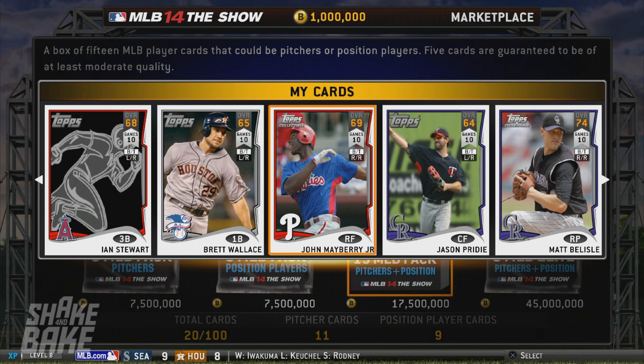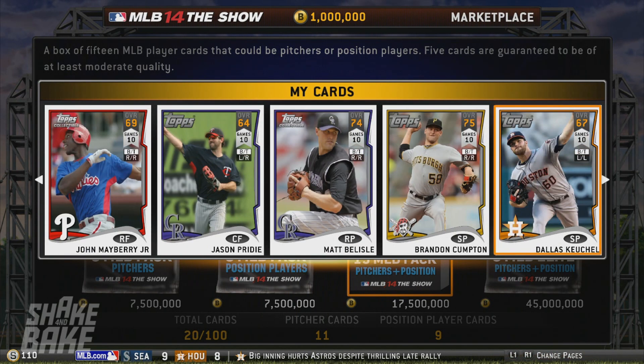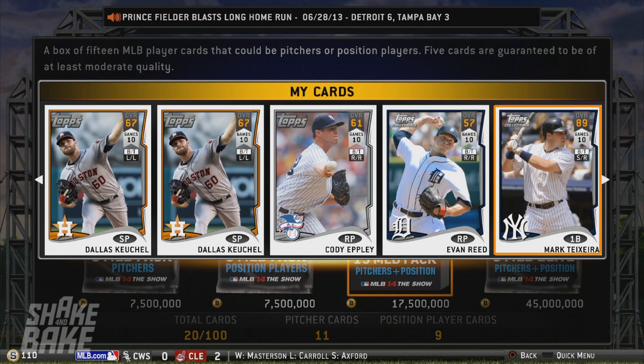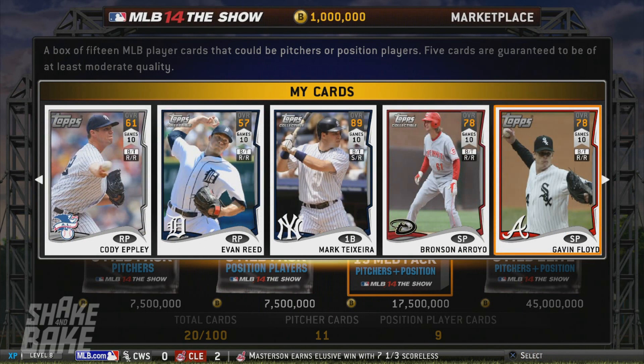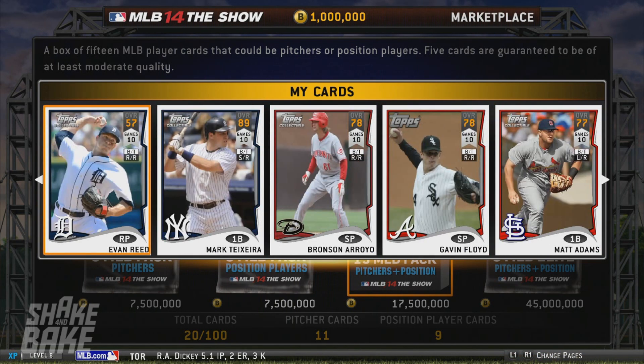Really? These are the dudes we got. I mean, John Mayberry Jr. — he's pretty decent, he can do a couple different things and he can play pretty much anywhere in the outfield. We got some decent relief pitchers, and ooh, Mark Teixeira! That's someone who's going to hopefully put in some work — 89 overall. He's easily my best player so far. Alfredo Aceves as well, and that's it for the pack.